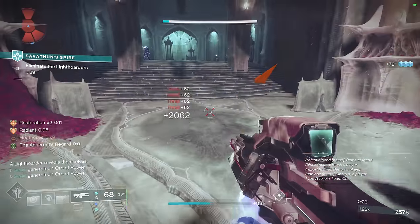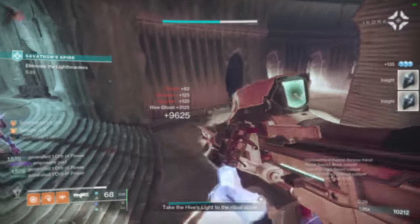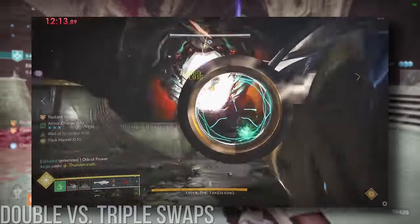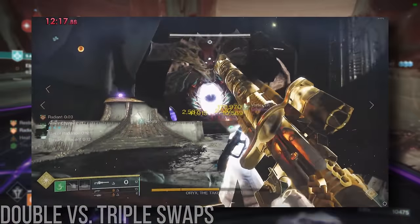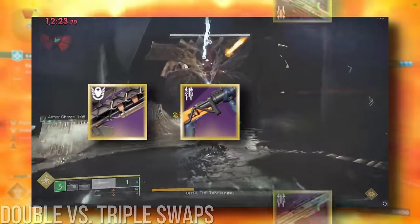Let's start with something I see pretty often from players first trying out Izanagi's Burden: double vs. triple swapping. Now that Bait and Switch is the uncontested king when it comes to swap rotations, this debate isn't as relevant anymore, but I still want to give a concrete answer. When you're swapping with Izanagi's Burden and a rocket, you have a choice to use a third weapon in your rotation to kill time until your Izanagi's lockout is over — like a rapid-fire sniper, a grenade launcher, or a shotgun.